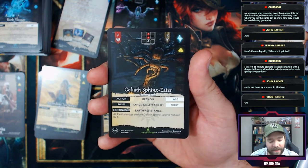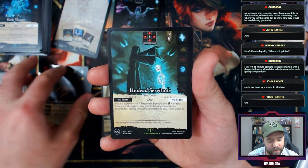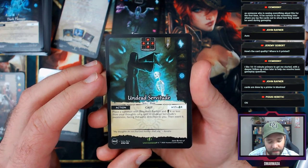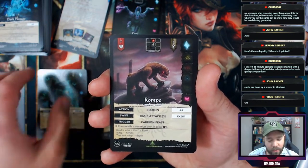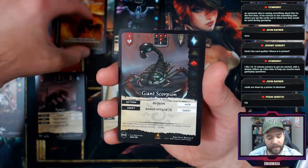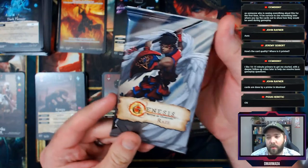I like that design — it plays off of already created knowledge. All earth damage dealt to it is reduced by one. Undead Servitude: plays a summon with the resurrect Beckon with chi X or less from your thoughts on a spot in its awareness, then exert it. Rompo — a ghoul, kind of creepy. Another token card, and then a Giant Scorpion — range attack three.